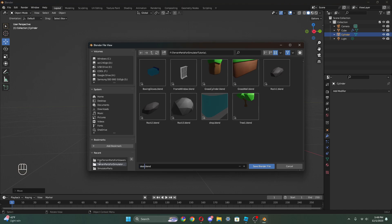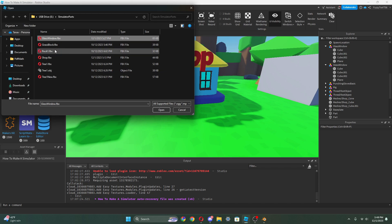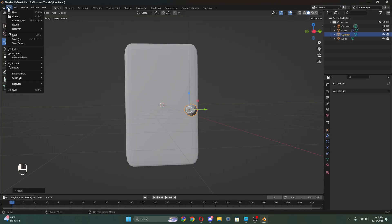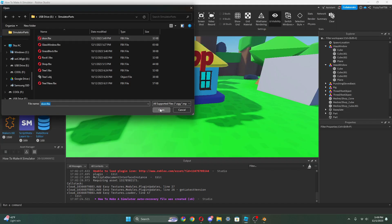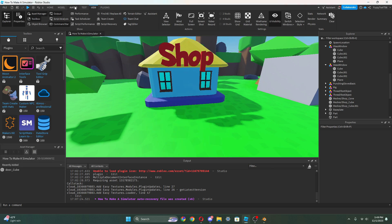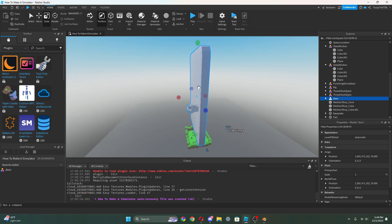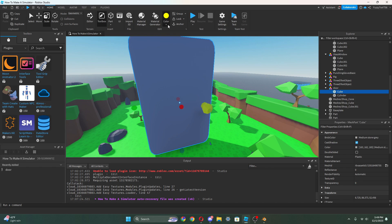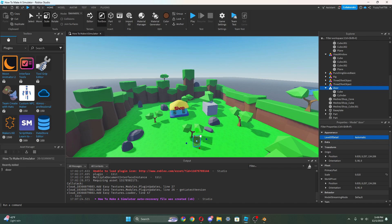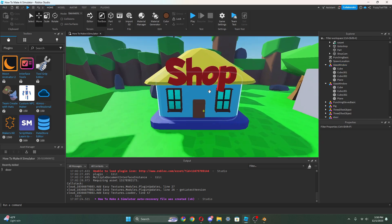Now we can go into Roblox and go to import 3D - that automatically puts it into one model which is easier. There we go - that's just a simple door. Now we can open up the model, make the handle gold and the door a bright brown color. I can shrink this down and move it here. I want to move this closer. There we go - we got our shop.